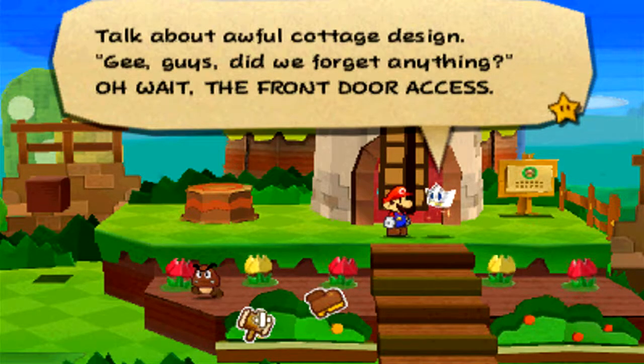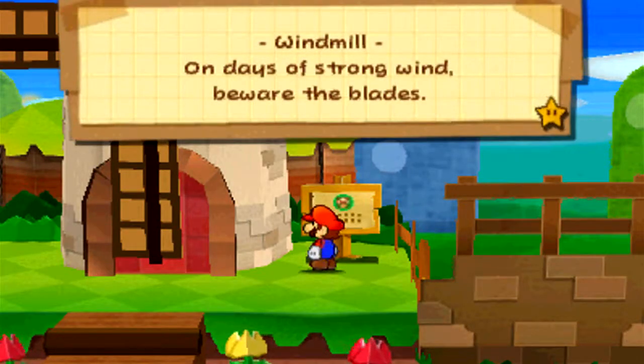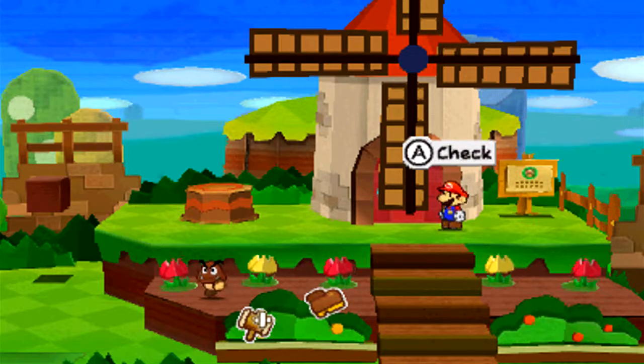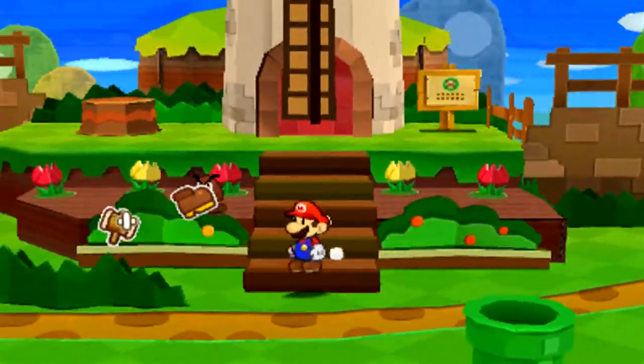Did we forget anything? Oh wait — the front door access! The sign reads: 'Windmill — on days of strong wind, beware the blades.' Yeah, anybody who stands in between the blades on strong wind days and wants to have their face chopped off, they can be my guest. But I personally wouldn't want that.